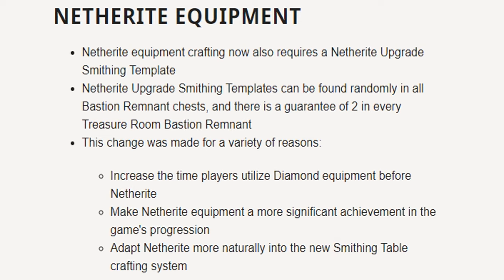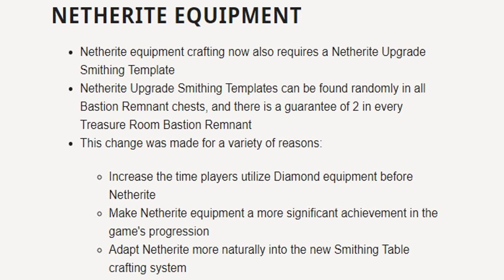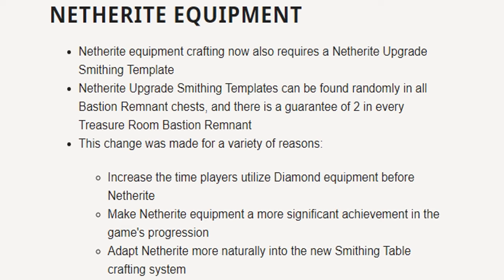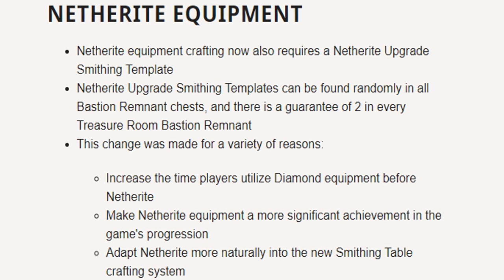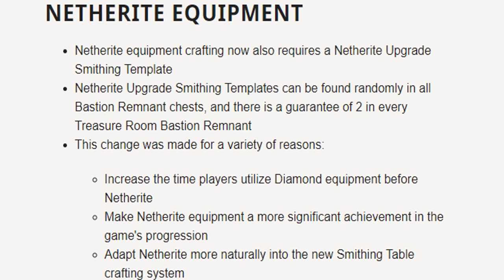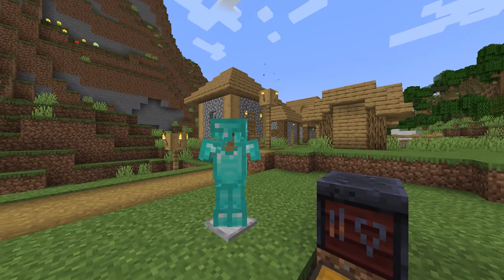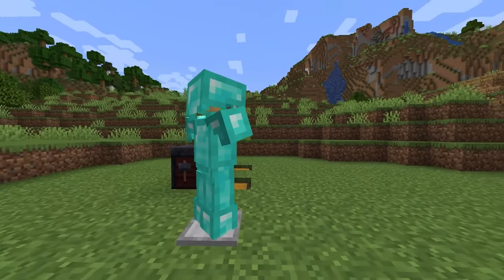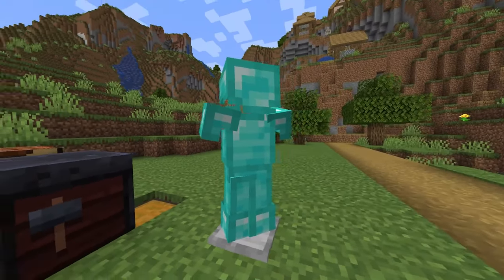This change was made for a variety of reasons. Number one, it increases the time players utilize diamond equipment before they move to netherite. It makes netherite equipment a more significant achievement in the game's progression, and it adapts netherite more naturally into the new smithing table crafting system. So what this means is the Minecraft developers want you to appreciate and use diamond armor a little bit longer, so they've decided to make netherite a little bit more challenging to obtain.